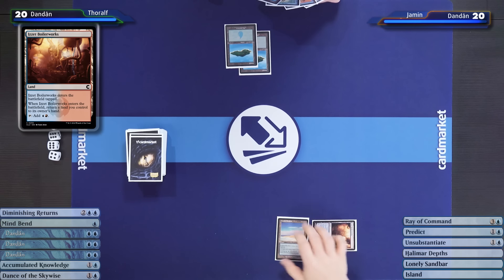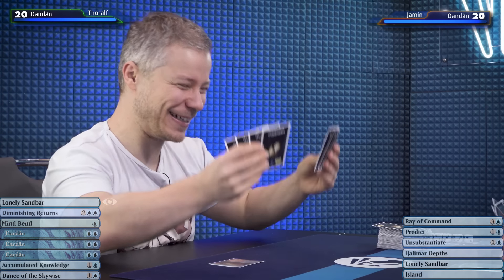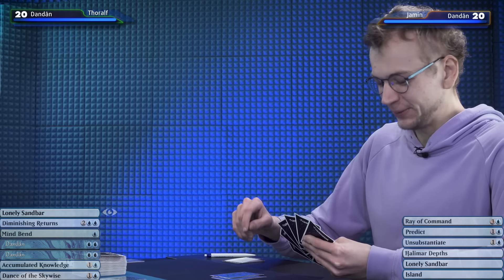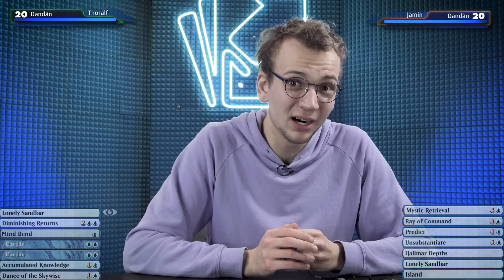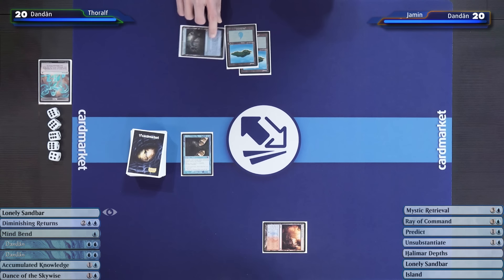I will play an Izzet Boilerworks. Unfortunately we're at eight cards and I'll discard a Dandan. Playing an Izzet Boilerworks so early and discarding to it because it puts Tafel up to eight cards — it seems like he doesn't have any other lands in hand. Now I'll play the Halimar Depths and try to prevent him from ever hitting another land drop.